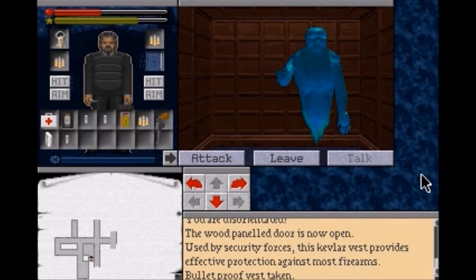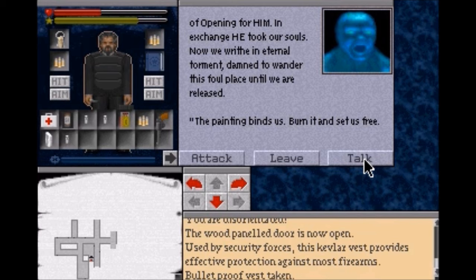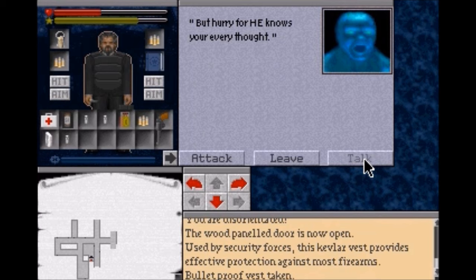"Wait, you must listen to me. We serve the Cult of Melchior in life and now are enslaved to it in death. Melchior deceived us - we performed the Rite of Opening for him. In exchange, he took our souls. Now we writhe in eternal torment, damned to wander this foul place until we are released. The painting binds us - burn it and set us free. But hurry, for he knows your every thought."